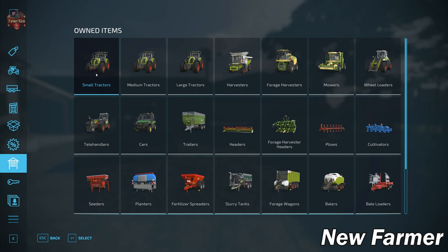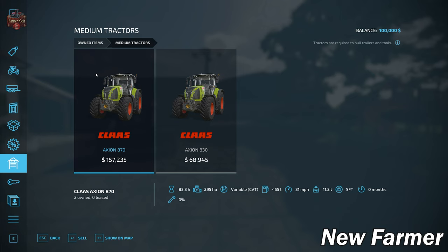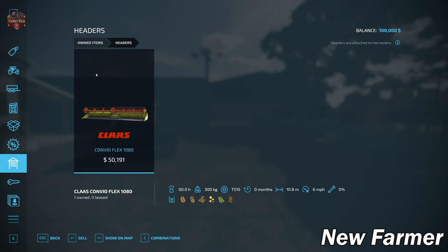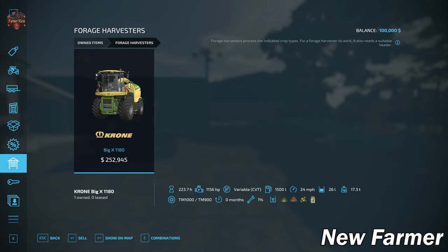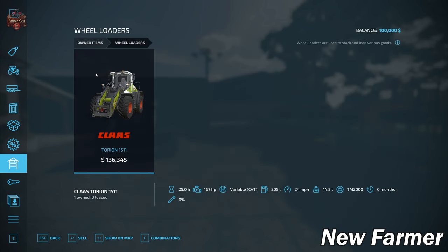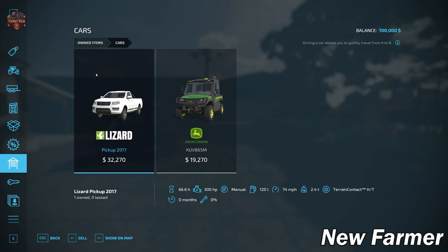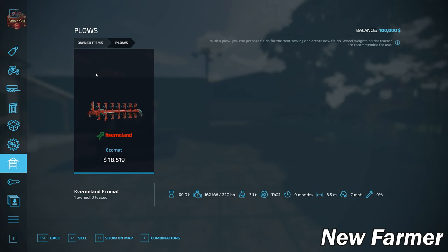We start with a fairly large list of mostly Claas equipment. There's the Claas Arion 660 small tractor, the Axion 870 and 830 as medium tractors, and the large Axion 960. We have the Claas Trion 750 harvester paired with the Conspeed 1080 grain header and the Claas Corio 1275C grain header trailer, the Krone BigX 1180 forage harvester with the XCollect 903 forage header and EasyFlow 300S collecting header, the Krone BigM mower, and the Claas Torion 1511 wheel loader.